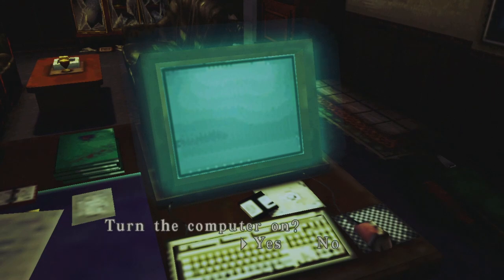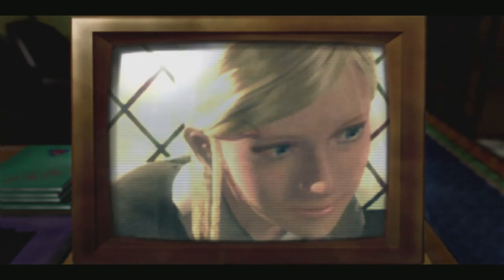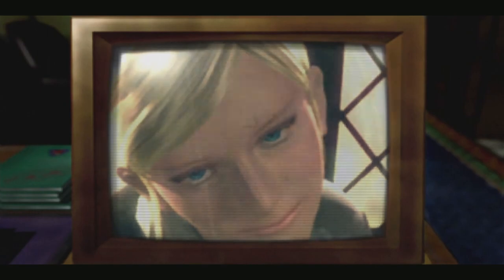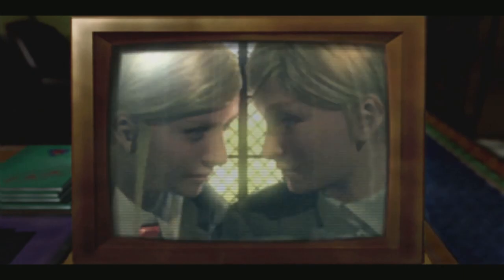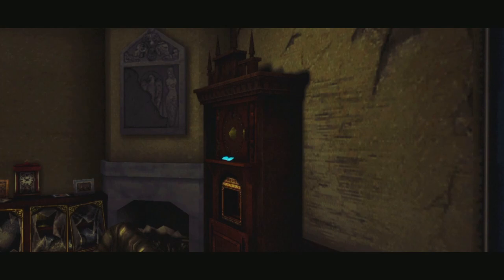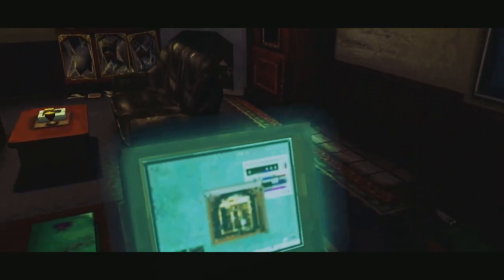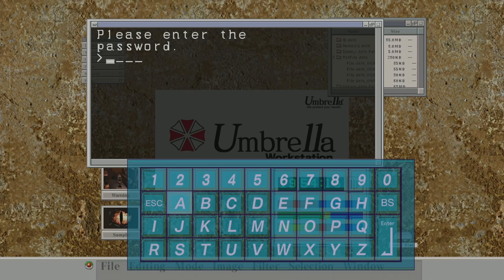There's no power going to it, so we turn the computer on. We get that very questionable scene again with the twins. That lights it up, but we don't need to go through all that because we know what the password is — and the password is 1971.